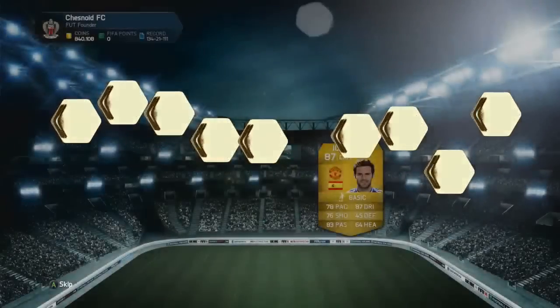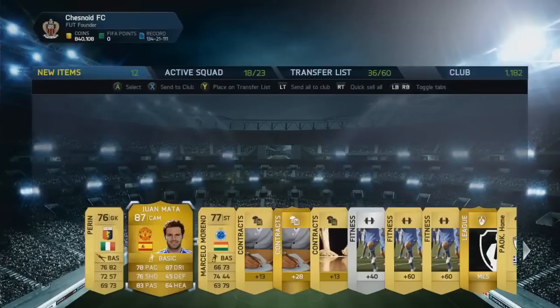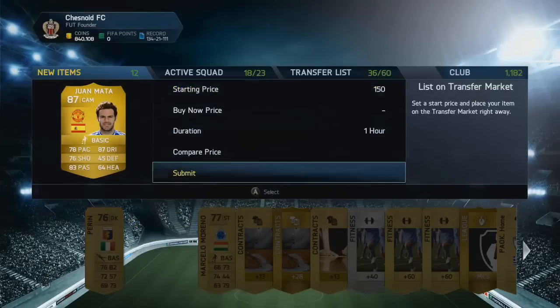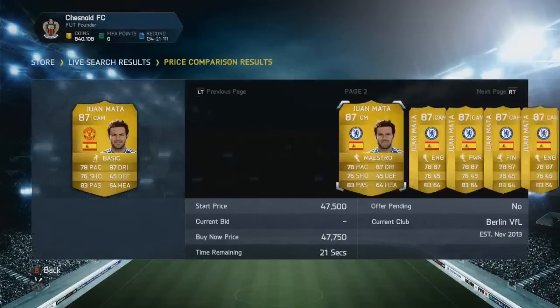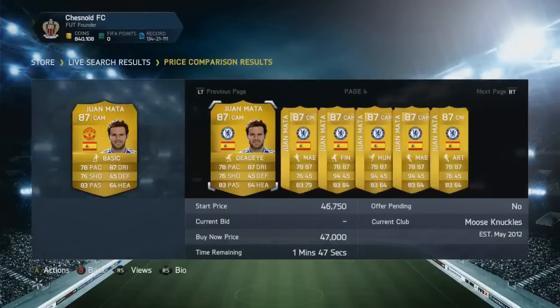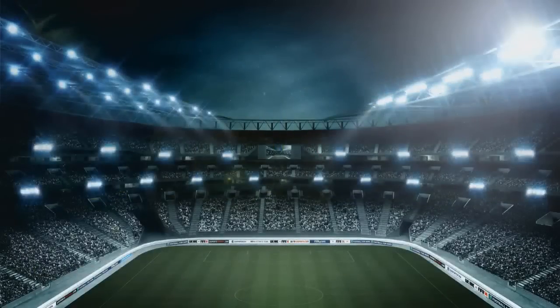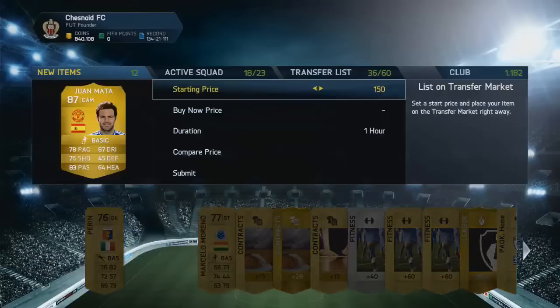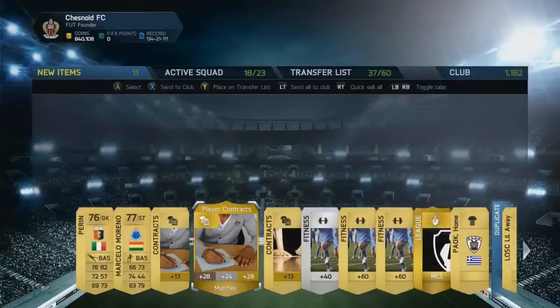One Manchester United matter card — oh hello! Finally, finally we get something that might be worth a decent amount of coins. If I'd pulled that a week ago it would have been absolutely superb. I don't know exactly what it goes for, but I am pleased that finally I have something worth showing you. We've earned 1500 FIFA points and about 80k's worth of packs — placing it on the transfer list.